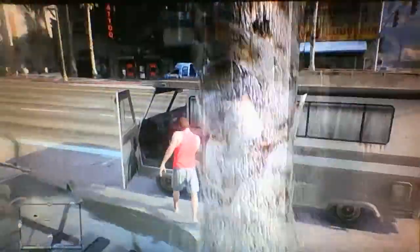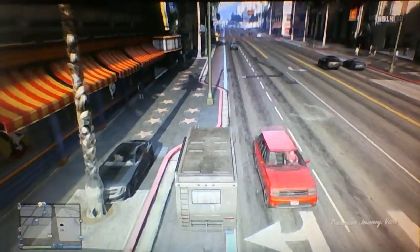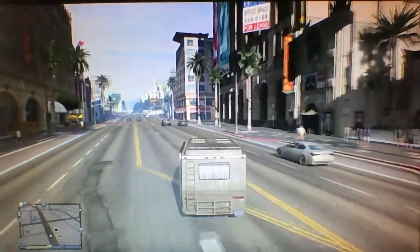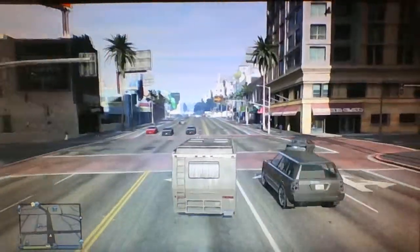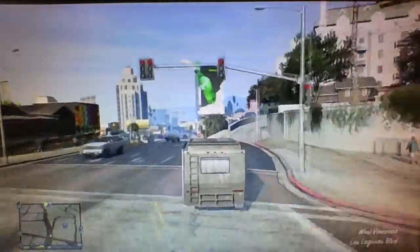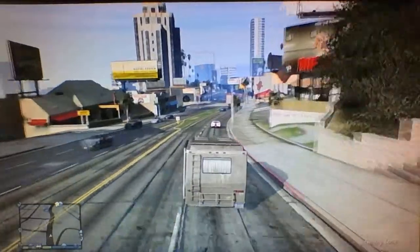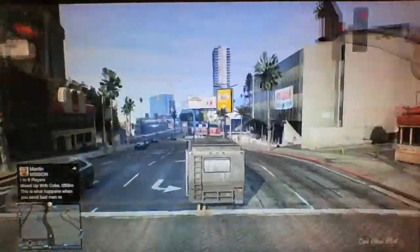You're then going to want to jump in the Journey and drive it back down towards your garage, back down to wherever your apartment is. You can use other large Pegasus vehicles, but the Journey has an almost 100% rate, so that's your best option.